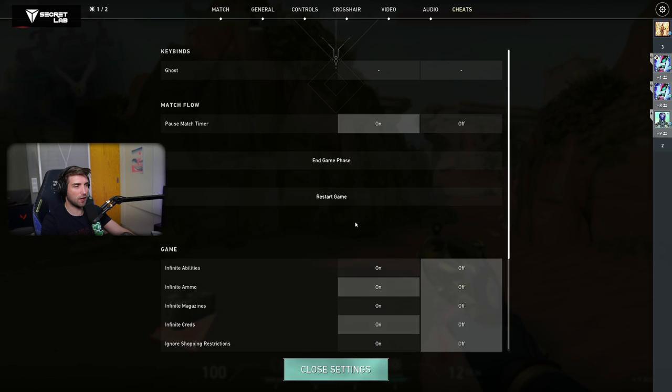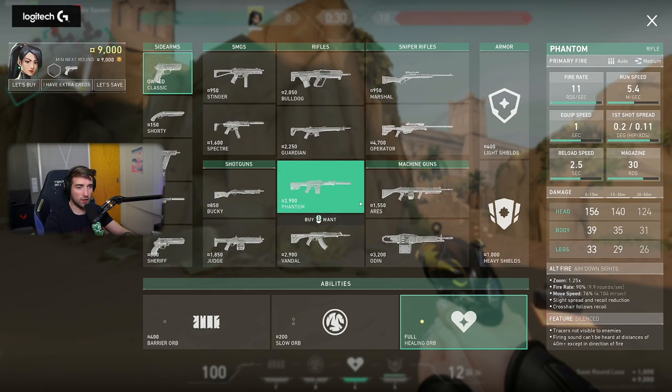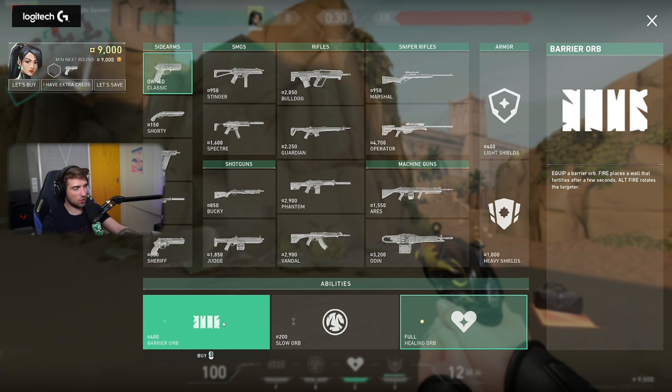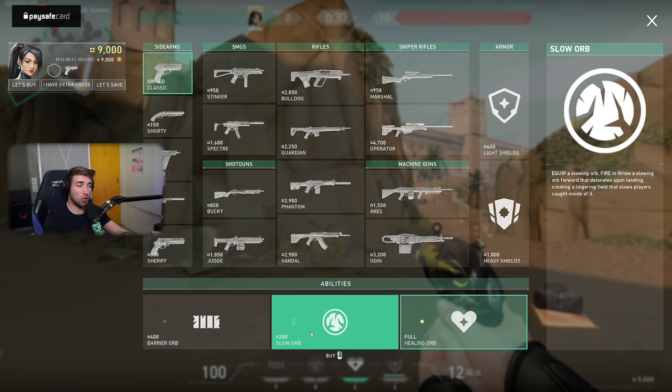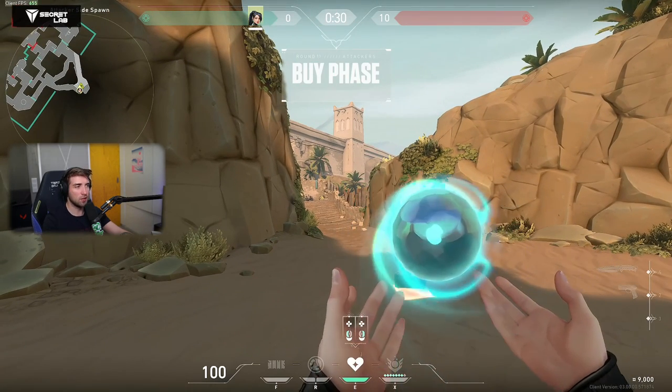And then we have Sage. Looky, looky — an 8-charger ult. And the Barrier Orb costs 400. I think it was changed from 400 to 300 after the last buff, and now it's back from 300 to 400. Each Slow Orb is 200. Sage is currently at 800 credits for full utility, which is actually nuts. Maybe she got buffed on the heal, but I didn't check that. So we'll see. Big nerf for Sage overall.